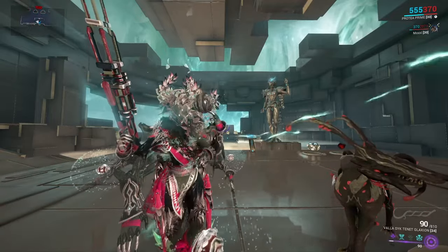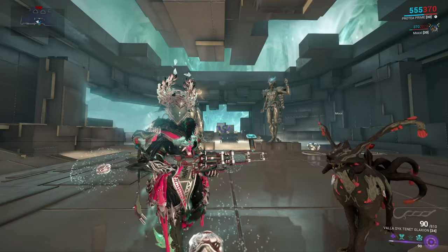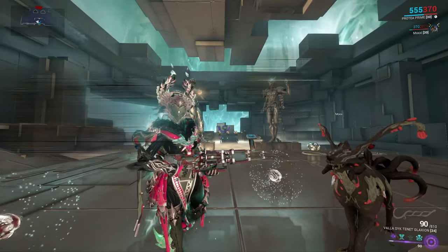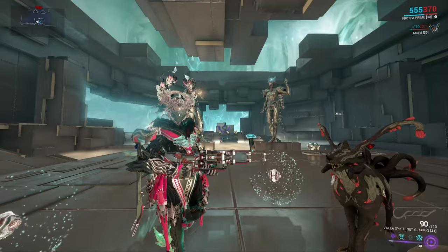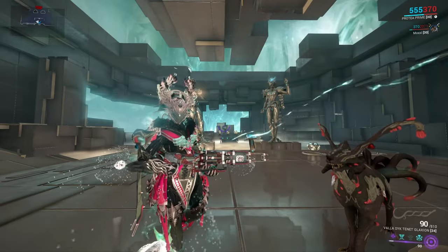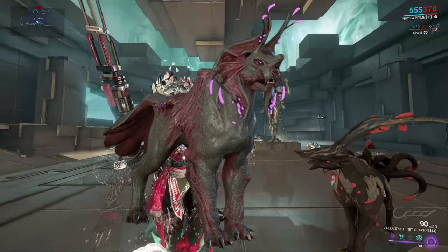When it comes to people using their companions, they have basically a ton of options. You have robotics like the Death Cube or Diriga, you have MOAs or Hounds, you have beasts like the Haras or Raksa Kubrow, you have the Smeeta or the Adarza Kavat, and you also have the infested companions like the Panzer Vulpaphyla, the Pharaoh or Vizier Predasite.